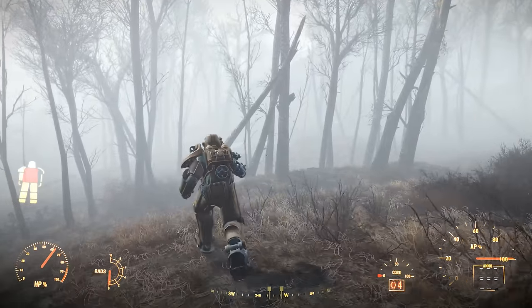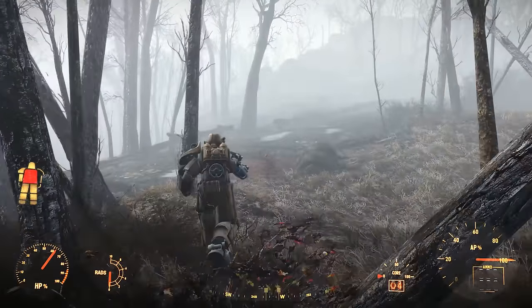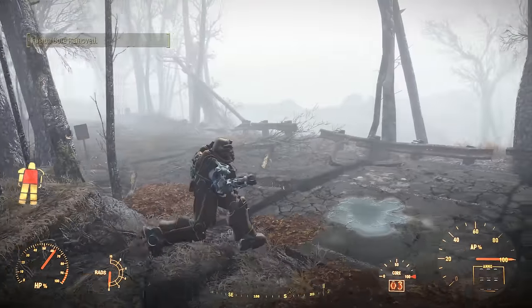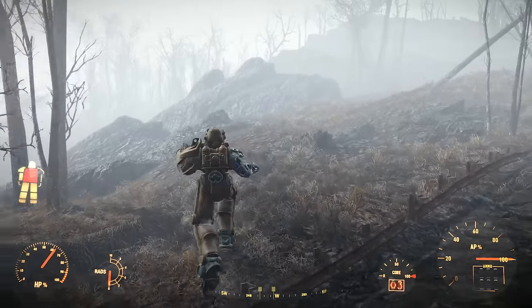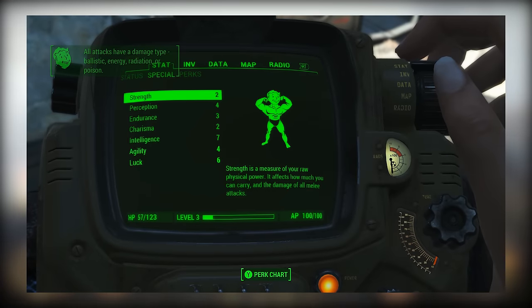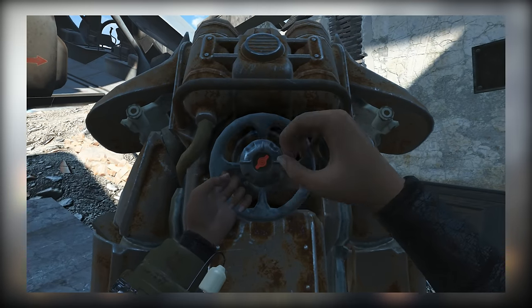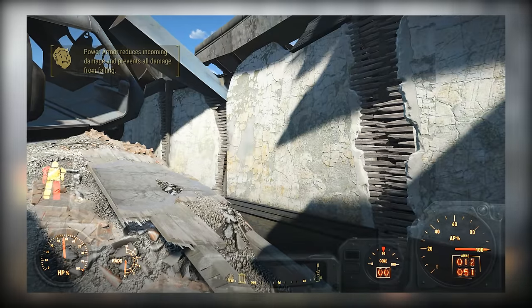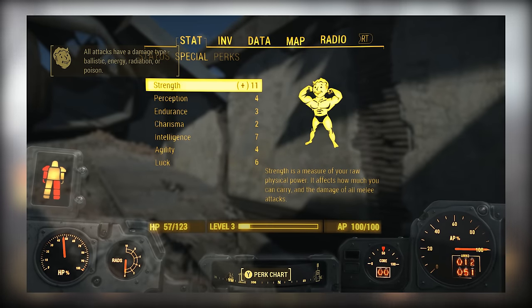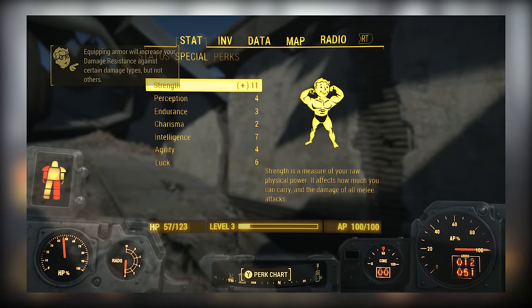To explain my rationale here, I'm taking into account that you're going to be using Power Armor. Not only will the 9 Intelligence allow you to get Nuclear Physicist right out of the gate, which will make your fusion cores last longer, but you can also get by with having a lower strength value, as Power Armor will bring your strength special stat to 11 while you are wearing it. Thus you can achieve the passive bonuses having higher strength would provide, like better melee damage and carry weight, without quite as much investment in the strength stat.